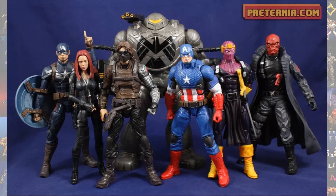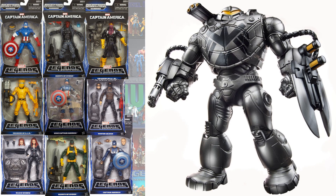The first one I got was the Mandroid Build-A-Figure, which was a Captain America Wave. In order to build that Mandroid, you needed to get Captain America, Red Skull, and Baron Zemo. You could swap out the Red Skull and Baron Zemo and get the AIM or Hydra variants instead. You also needed the Winter Soldier, the MCU version of Captain America with his blue shield and costume, and the MCU's Black Widow. The Cap in the middle — the World War II Captain America — did not come with any kind of Build-A-Figure piece.